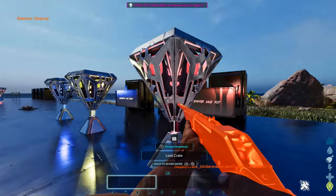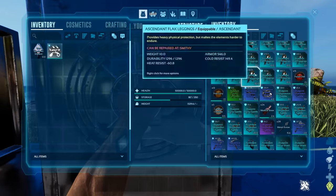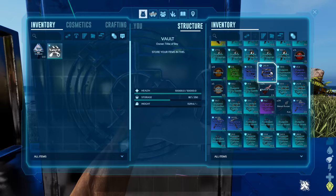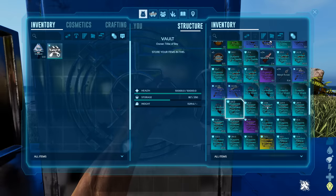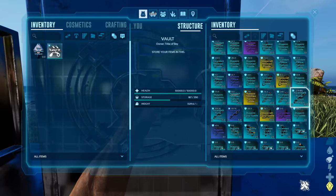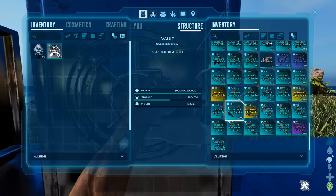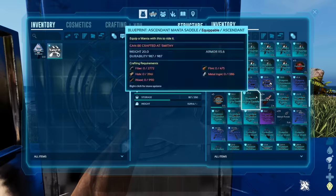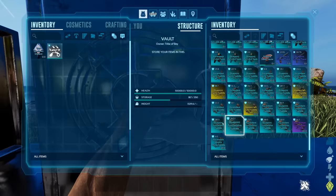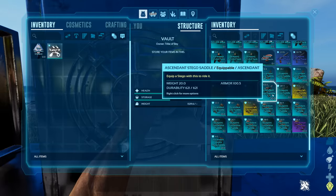Finally the underwater cave tier 3, the red crate — it doesn't look any different from the others. Still loads of flak armor, fabricated snipers and more fabricated weapons, mosasaur platform saddles, paracer platforms, pump action shotguns, loads of scuba gear, spino saddles, stego saddles. There are two rex saddles in here as well. The red drop didn't actually blow me away as much as I thought it would — I think the blue and yellow underwater crates are actually better.